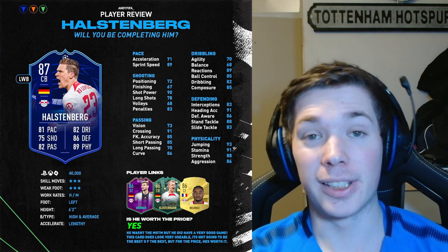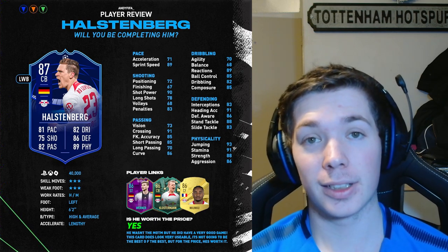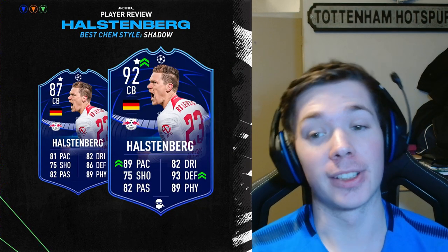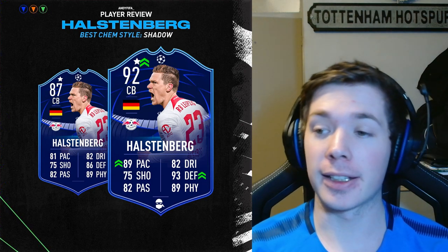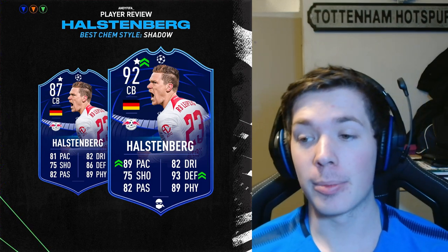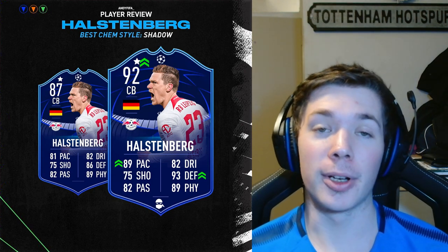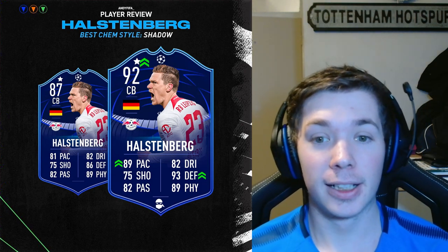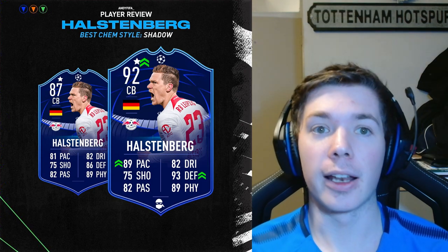He's coming in at approximately 40,000 coins. He's three-star three-star, six foot two, and he has just one trait which is the Long Shot Taker. The best chem style is obviously a Shadow — it adds plus eight acceleration, plus eight sprint speed. On defending it adds plus eight interceptions, plus four heading accuracy, plus four defense awareness, plus eight standing tackles, and a whopping plus 15 on slide tackles. It will make him an overall center back rated 92, which is pretty insane — but of course we know they're fake stats, so we'll have to prove it in game.